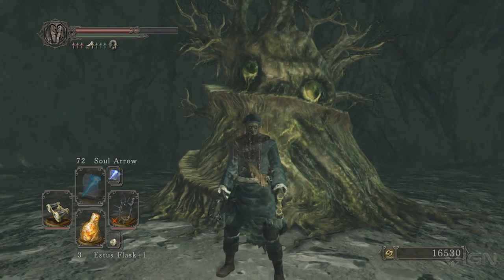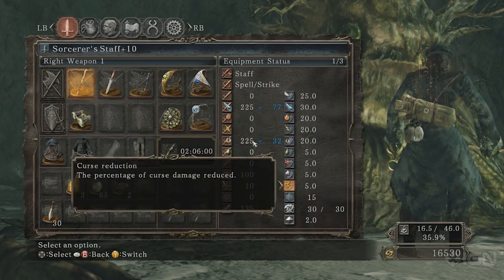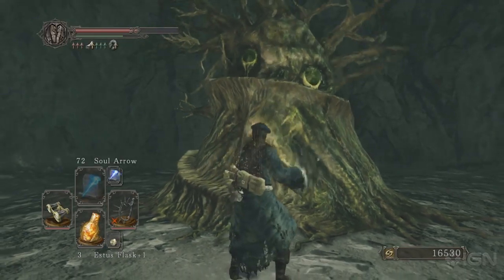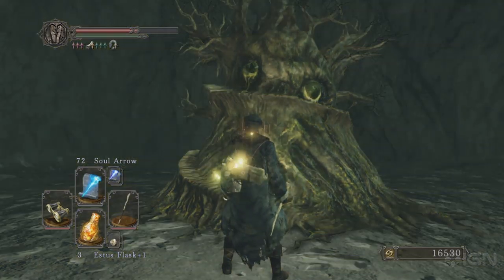A little glow around me, and now we switch over to my menu and take a look — and there it is, repaired all the way. As a matter of fact, all the items I was carrying are fully repaired. So that's a strange little secret here in the Crown of the Sunken King DLC. For all your Dark Souls needs, keep it locked to your friends here at IGN.